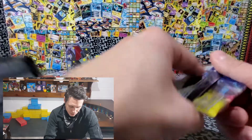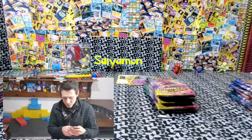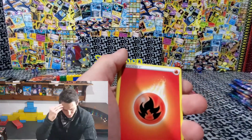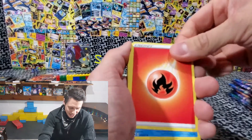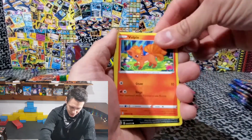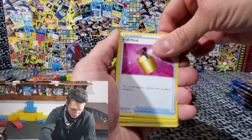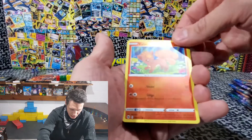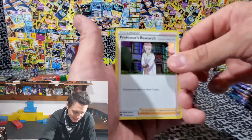Moving on to Stow-On-Side. Bullpicks, I see you. Another Fire Energy — was that last one a Fire Energy to start us off with? Let me know, guys, go back and check it out. Sharpedo. Suspicious Food — not Energy. Bullpicks. Linoon — I don't think we've gotten him yet. Full Heal. Perlion. Kakuna. Bullpicks — hey, reverse holographic non-rare. And then Professor's Research. Nice.